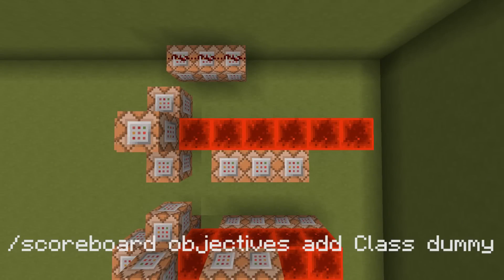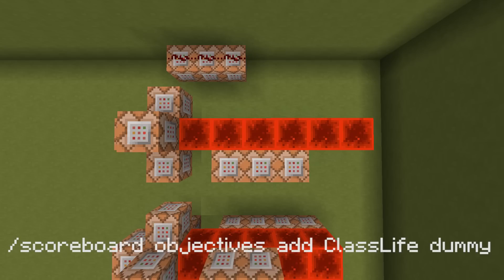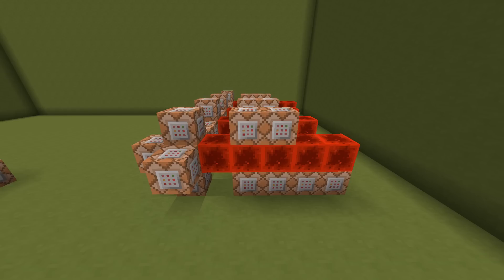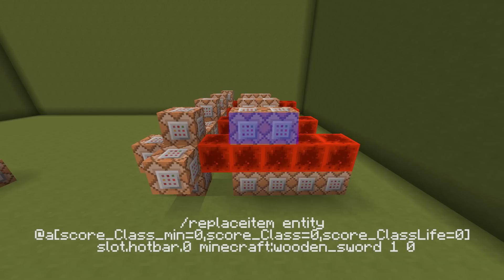Let's take a closer look at how this works. We're going to start off with one objective called 'class', which is a dummy objective. We're going to use this to track where the die is in the player's inventory. You need one command block for each place you want to detect in the inventory, so you need one command block for each class you want to set up. Next, we have an objective called 'class life', which is also a dummy objective. Whenever the player has at least 0 in their class — so whenever they have a class selected — they're going to get class life increased by 1 every single tick. We need the class life objective because we only want to give items to the player right when they switch to the class, not constantly. An example here is the title only getting displayed when their class life is 0. You can also see how we put the items in the player's inventory using a replace item — here's an example of a piece of armor. The replace item replaces their hotbar, and you can add as many items as you want.